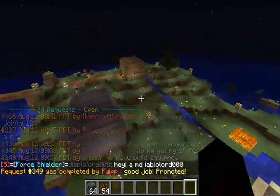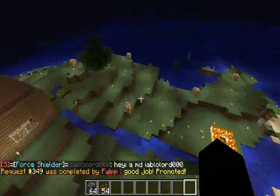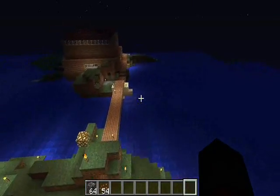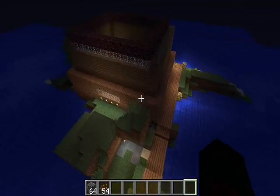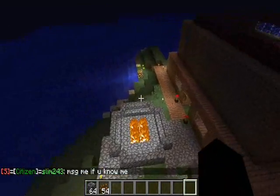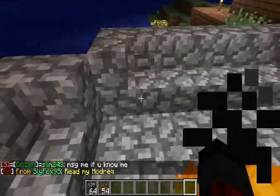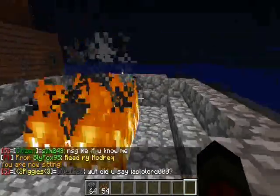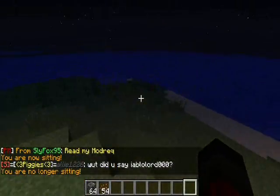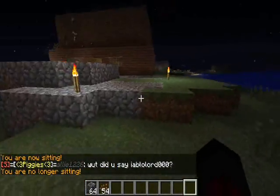Look at this island these two guys have built together - this actually looks like a nice place to live. Kind of survival island-esque. They've got a bridge going on, working on the rooftops, a fire pit to hang out on. You can sit on stairs on the main server now - that's good. Used to be only the hub in creative that you could do that on, so I'm glad they've moved the plugins.